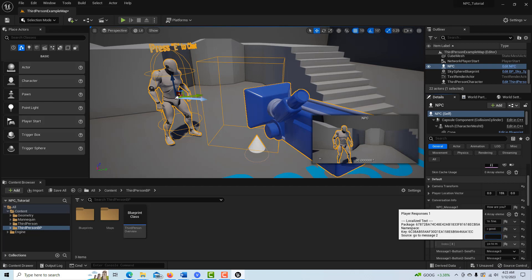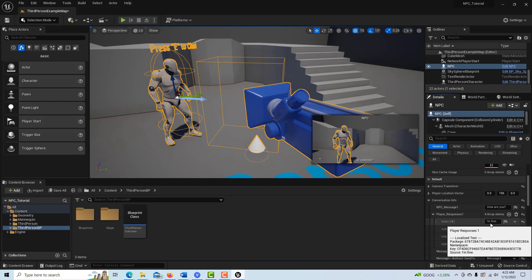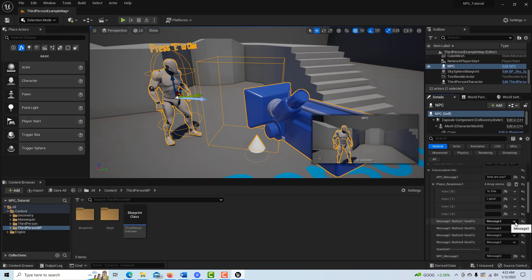One good thing about the system is if these reply fields are blank, the responses don't even exist — the buttons are hidden, you don't see anything. When you do have a response text, you also have the option of a destination. You can go to message one, message two, message three, or quit the conversation altogether. Quest is blank, so that's not really an option — so basically you have three useful destinations.